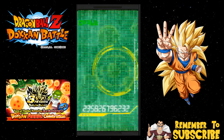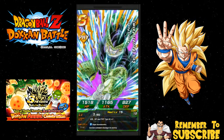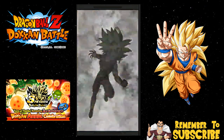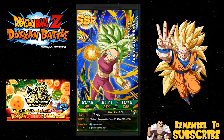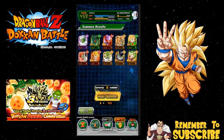I definitely needed that dupe of Janemba, but this is going to be the Strength one — yeah, this is the Strength one. I don't need the Strength one. It's funny, I don't even need the dupes of him because I have him rainbowed. Who's this? Kefla — nice! I think I have her rainbowed also, or at least all her dupe slots on lock. I'm not upset about that.